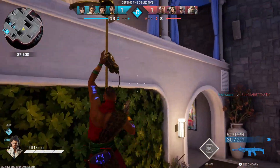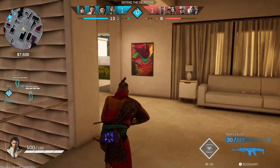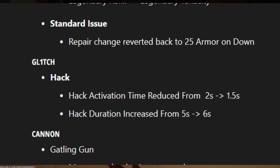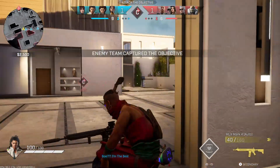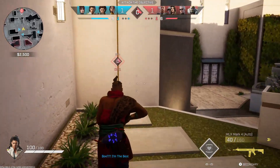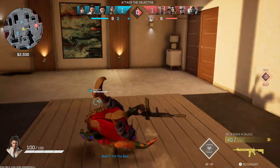Glitch is actually getting a small buff. His hack duration is going to go from 5 seconds to 6 seconds, disabling your enemy team for longer. And the time it takes to hack is going to move from 2 seconds to 1.5 seconds, so you can use your ability a little bit faster. Cannon got recently nerfed but now he's getting buffed again — in the last update they penalised his movement speed whilst using the Gatling gun, and that's now been removed. The headshot damage has also been increased from 16 to 18.